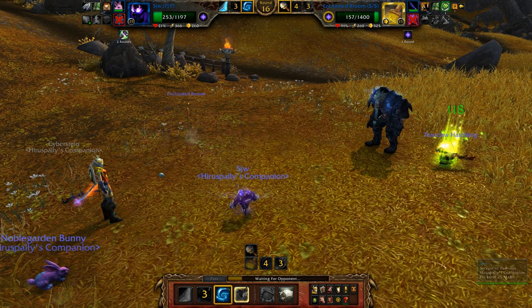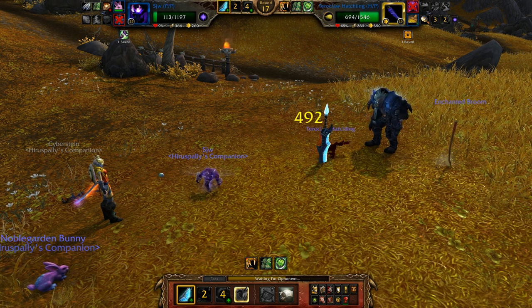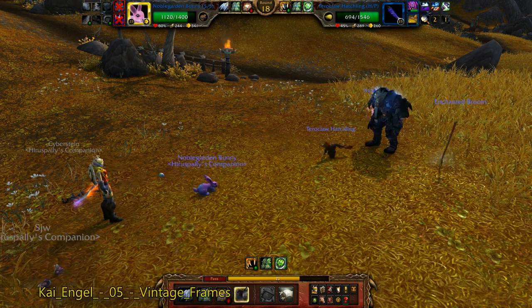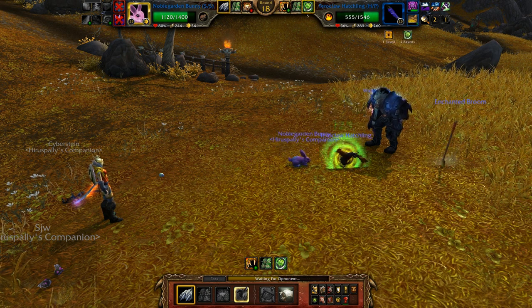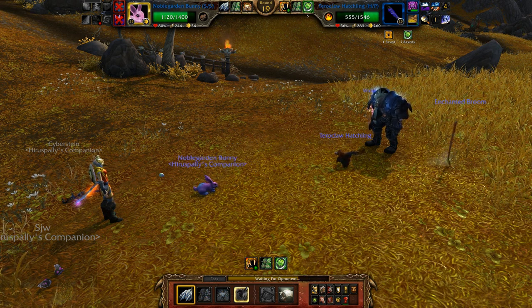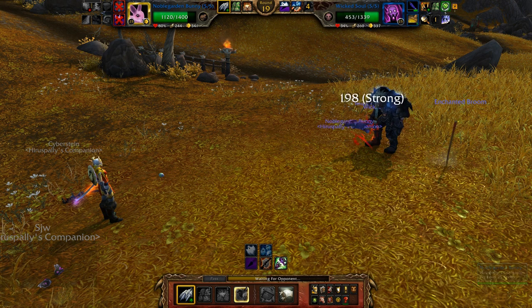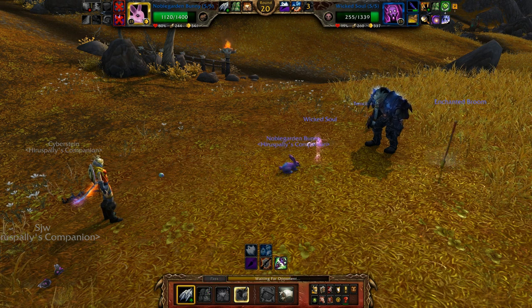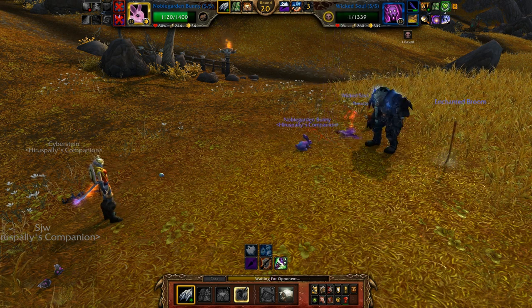That really hurt, but I also did a lot of damage to him. He switched — I guess because he knew who was going to get the kill right there. That was not a good switch. Come on, Noble Garden Bunny, I believe in you. I know you can do this. I do have a chance to kill his entire team if I get lucky with my triple hits, but I'm not sure that's going to happen, especially since he healed up and switched out immediately.